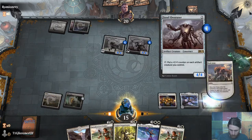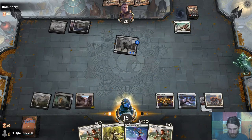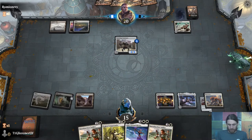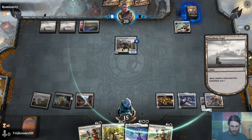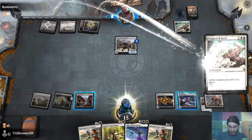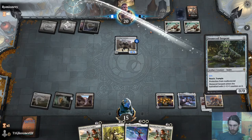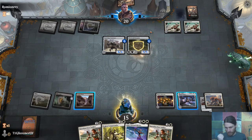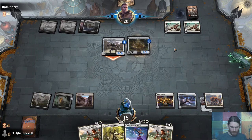Seal Away on that, and then play out a land. Tempered Steel — this is definitely a deck. Blast Zone needs to get moving. We need one more land to blow it up. Oh is it on one? Please tell me it's on... oh, it's a zero though. Stone Cold Serpent is actually a zero CMC.